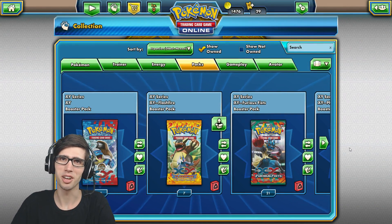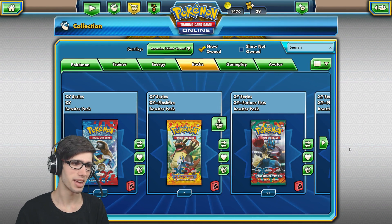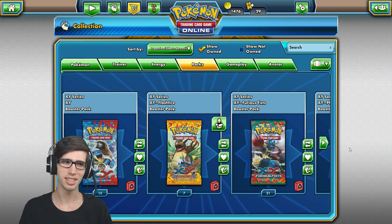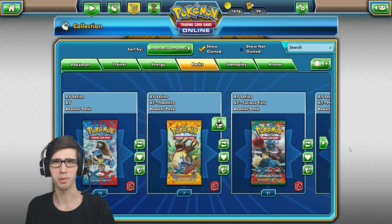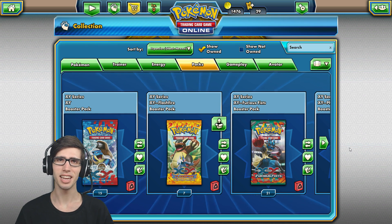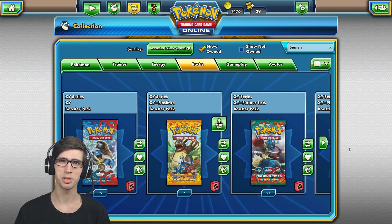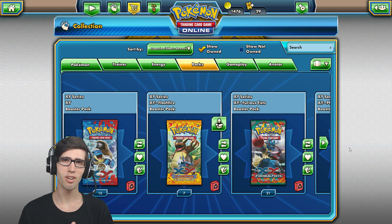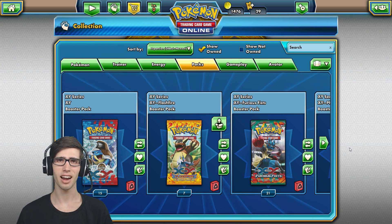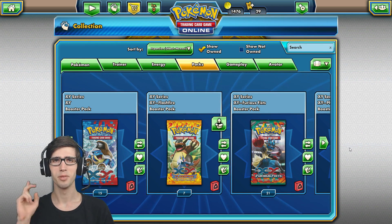That is the Amity After Show and that is what we do - we cracked into five packs in real life, then headed over to TCGO and cracked into five packs over there. Let me know in the comment section below which opening won - was it the in real life pulls or the virtual pulls? Be sure to drop a like if you enjoyed today's opening, subscribe if you're new to the channel, and hit the bell next to the subscribe button to be alerted whenever I upload. Thanks for watching and I look forward to seeing you guys in the next one. Peace.